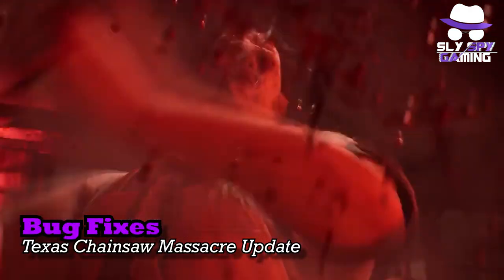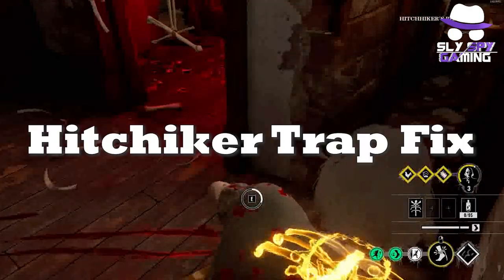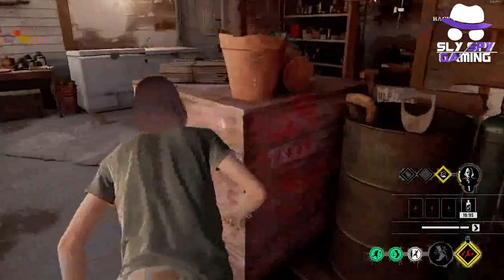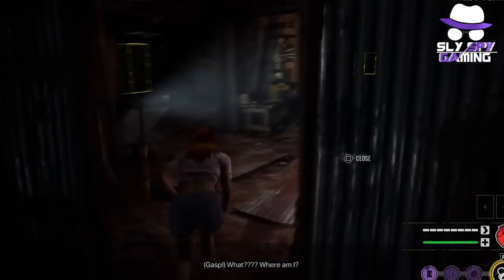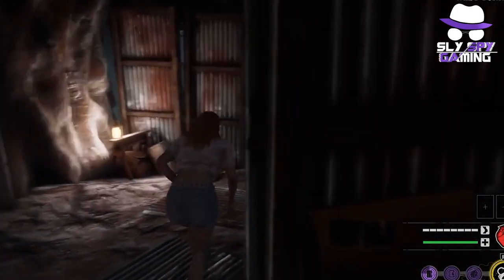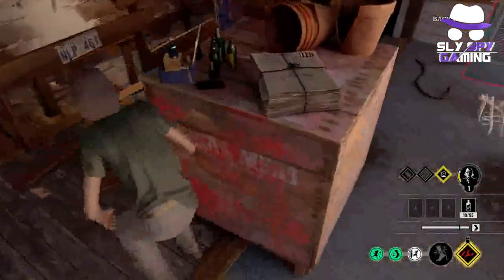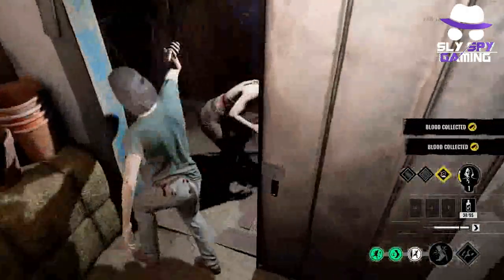Now grab your chainsaws because we're diving right into it starting with the bug fixes. First up, there has been a lingering issue with Hitchhiker's Traps since launch and it sounds like at least some of these game-breaking bugs have started to be ironed out. Victims who were trapped in Hitchhiker's Traps had the potential to experience a bug where they were unable to use gaps or interact with objects. Fear not, the development team has resolved at least a few of these issues which should clear up the majority of the Hitchhiker's Traps bugs.